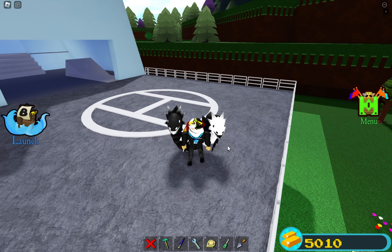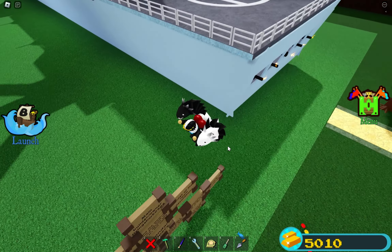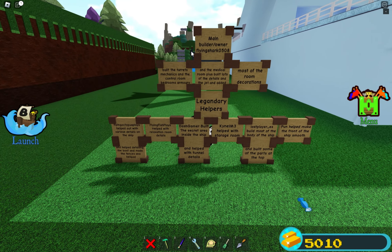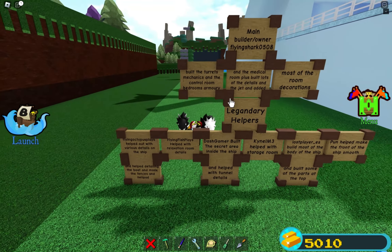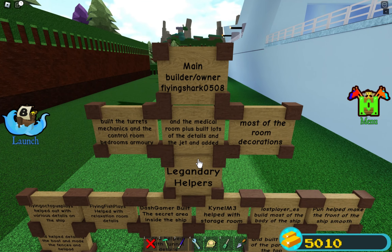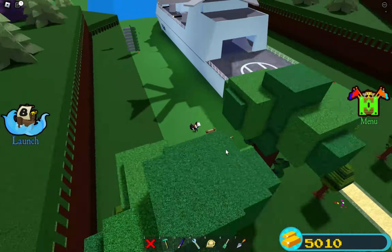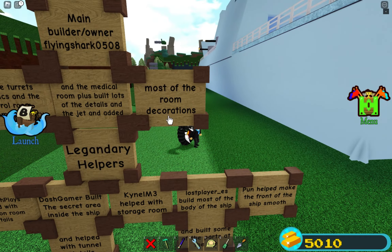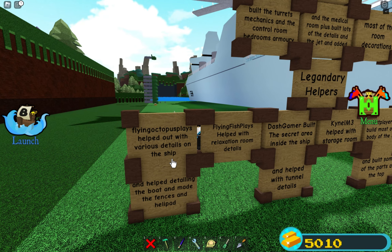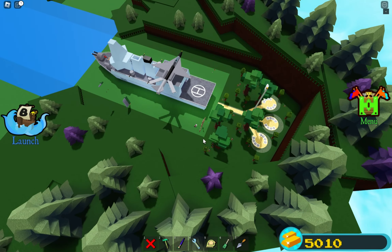Now that the ship is loaded, let's do a showcase. Over here are all the credits. I'm the main builder — I built all the turrets and the mechanisms, the control room, the bedrooms, the armory, the medical room, lots of the details, the jet, and most of the room decorations. Flying Optical Displays helped out with various details on the ship.